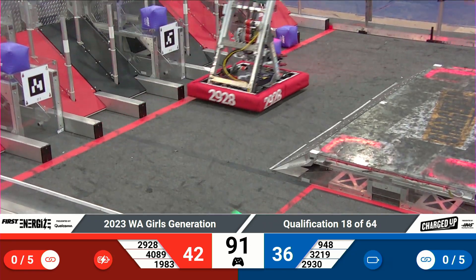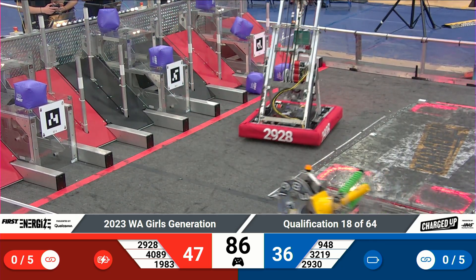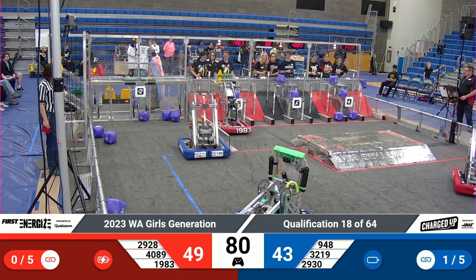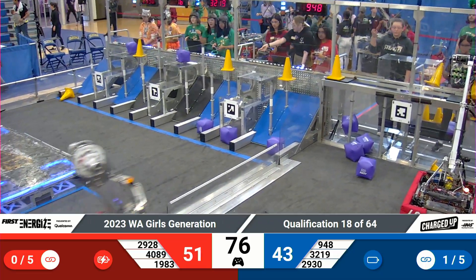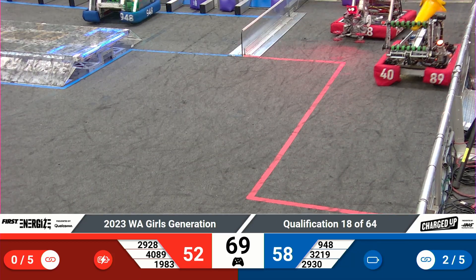A minute and a half left to play. Just a flurry of cubes already scored on that Alliance grid — six in total, make that seven now with Viking's two-point contribution at the lower right node. There comes a cone in from Skunkworks — middle row, three points scored. Now just one more cone in that left middle node will get them the five-point link bonus.